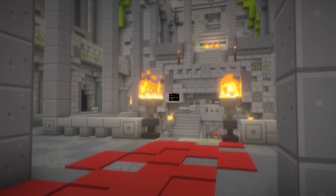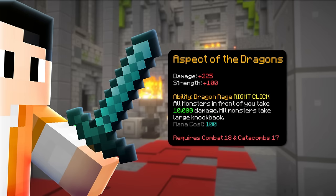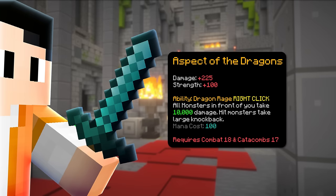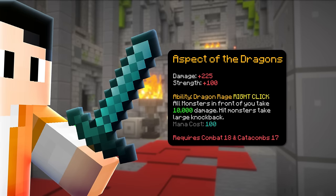The first weapon is Aspect of the Dragon, which has a Combat 18 and Catacomb 17 requirement to use. It gives a decent amount of strength and damage and has an ability to deal damage to mobs in front of you and push them away. For someone just starting dungeons, this weapon is very good. For it to be used for long, you need to dungeonize it, but since it has a Catacomb 17 requirement, you can't use this weapon for long.